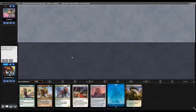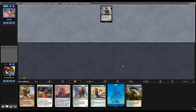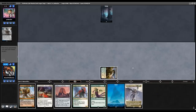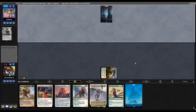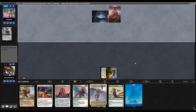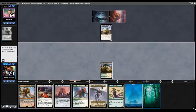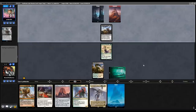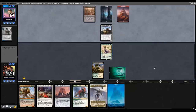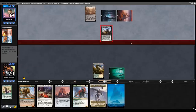Game two, round one. Pretty good hand on the draw — no turn one Birds of Paradise since we have a tapped green source, but definitely worth keeping. Look who we drew — Atraxa. We have the possibility of casting Atraxa on turn three. Assuming our Birds of Paradise doesn't die here. They're going to burn away the Bird and attack for one — looks like red-black aggro for sure.